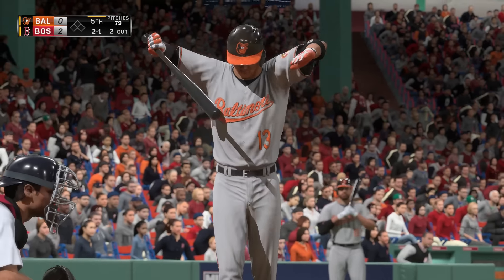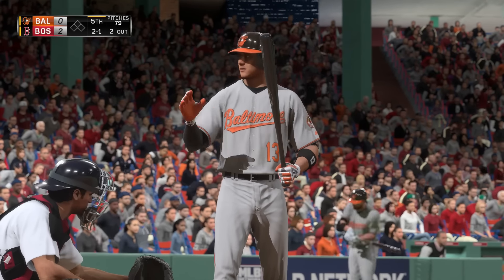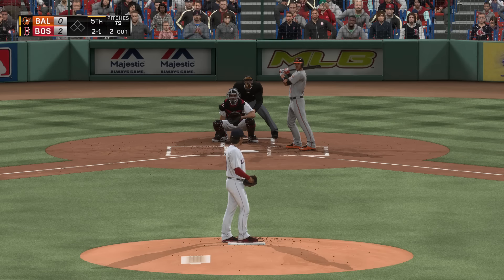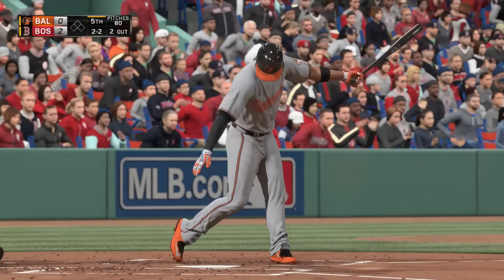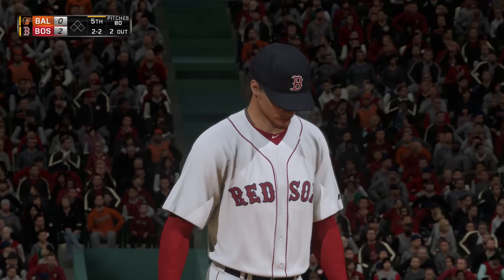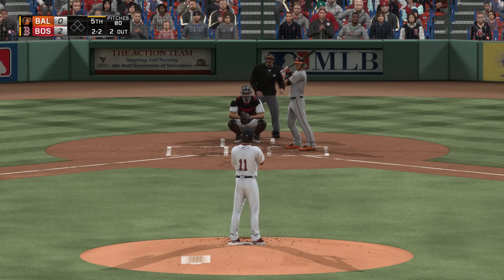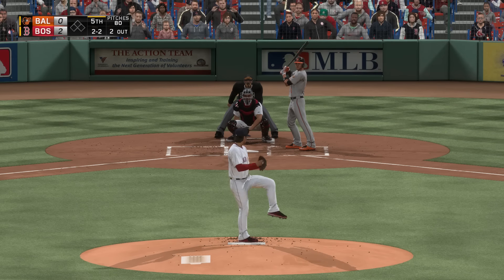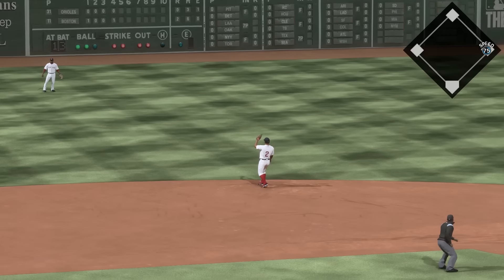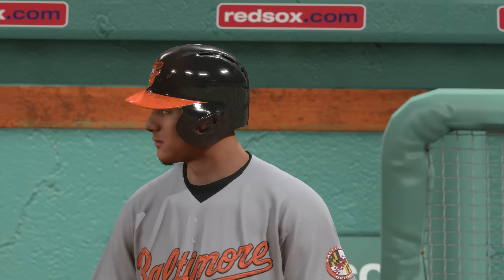Manny Machado will stand in now — a punchout victim twice already. Do you approach an at-bat differently when you have two strikeouts this early in the game? Well, whatever you did the first two times wasn't working — but if you start worrying too much about trying to avoid the hat trick, it'll start becoming a mind game and you'll fall into some pretty bad habits. No runs, three hits, one error thus far for Baltimore. That pitch is drilled into left field — a base hit! He got a little revenge after striking out twice.